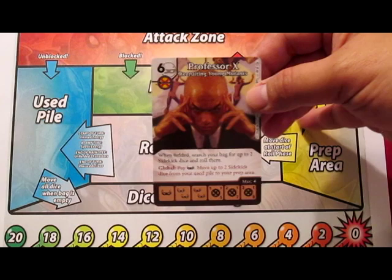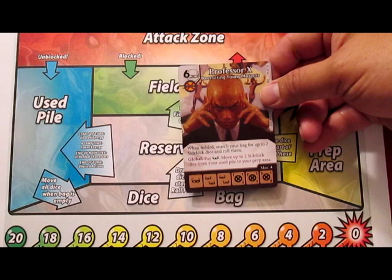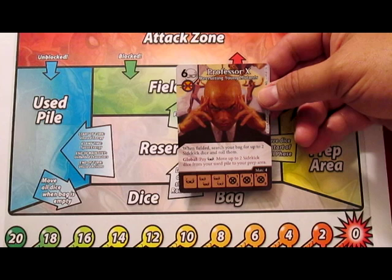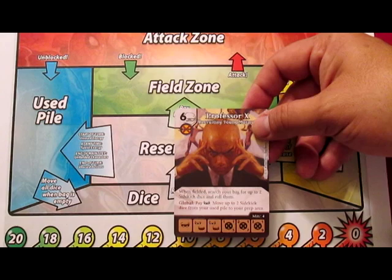Professor X, Recruiting Young Mutants. He is a six with a mask energy, and he is an X-Men. His ability is: when fielded, search your bag for up to two sidekick dice and roll them. But that is not the reason why you normally play him, I think. It is because of his global — pay a mask, move up to two sidekick dice from your used pile to your prep area.